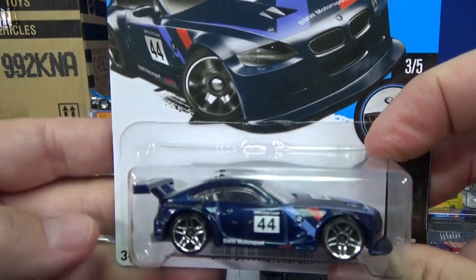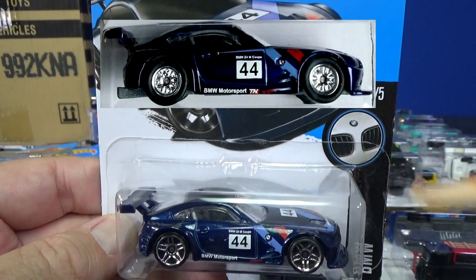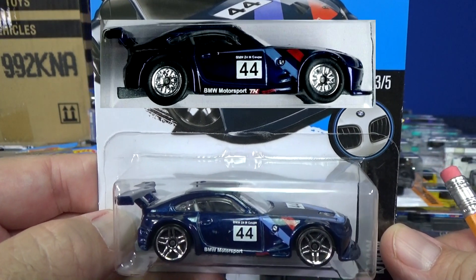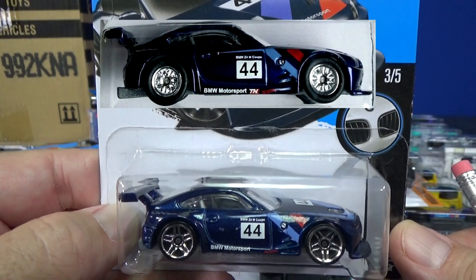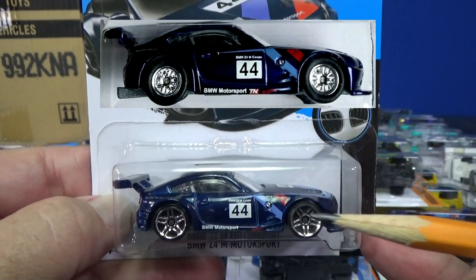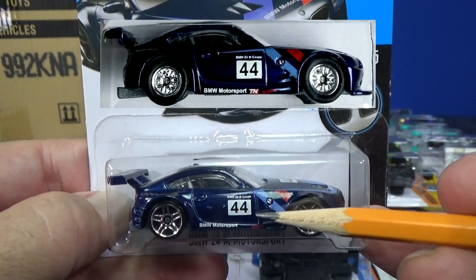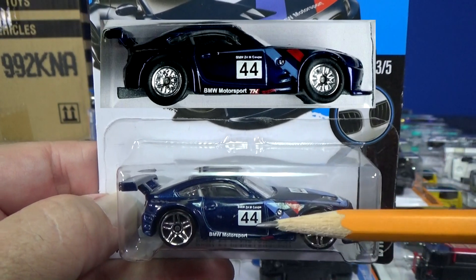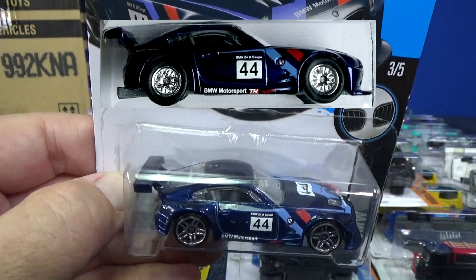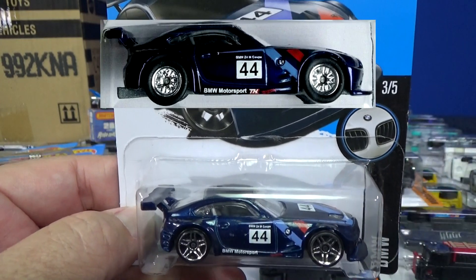This is the model actually from the K case — that's a super treasure hunt. It might be hard to tell in the picture I provided as far as the paint being different, but you can definitely tell it has rubber tires and different wheels. It does have a TH — look right here on the picture. Super treasure hunts don't always have a TH, and that's one reason why I don't tell people to look for the TH, because they don't always use it for a super treasure hunt.